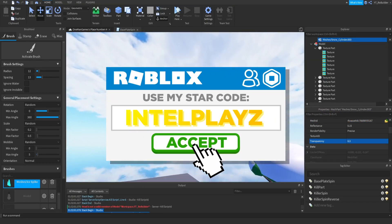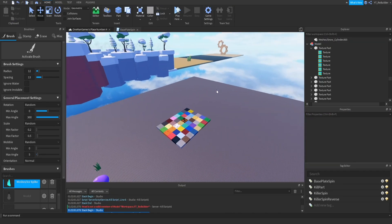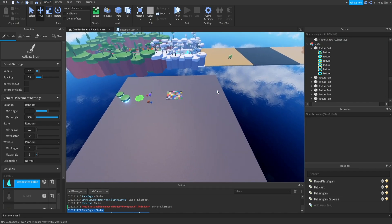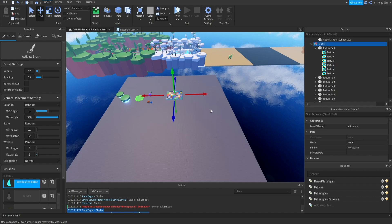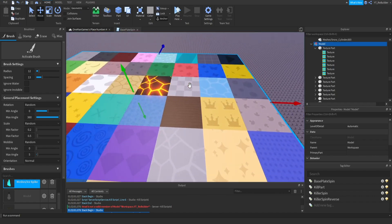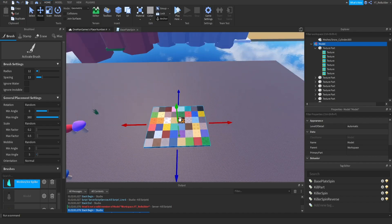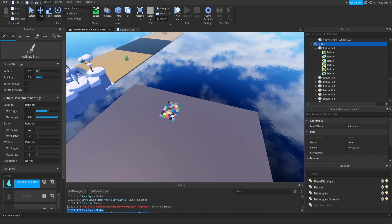Anyways guys, today I want to go over the top three most useful free things for builders. For example, one's a texture pack — this one right here that I always use. I keep getting comments saying, 'Bro, where do you get that? Where do I buy it? How much is it?' It's free, guys. I'm gonna have the links all down below.